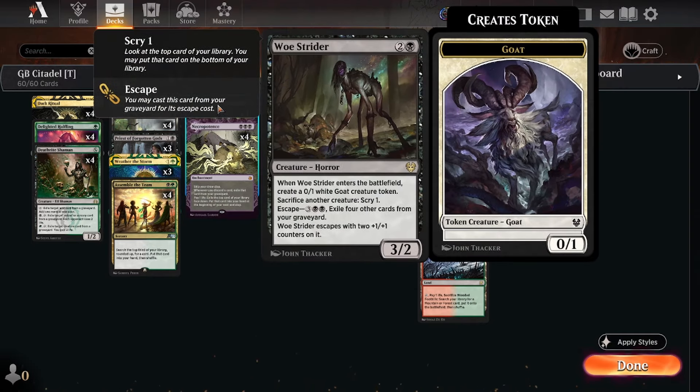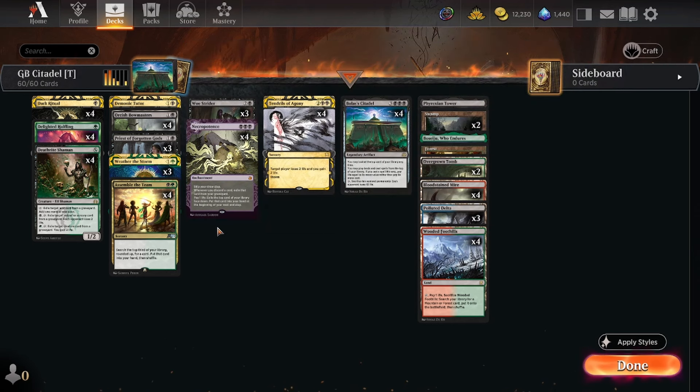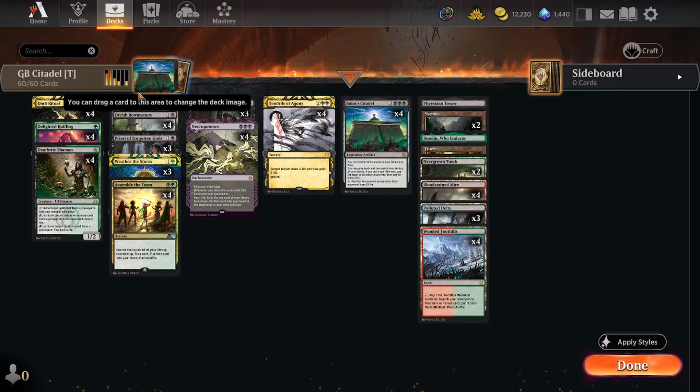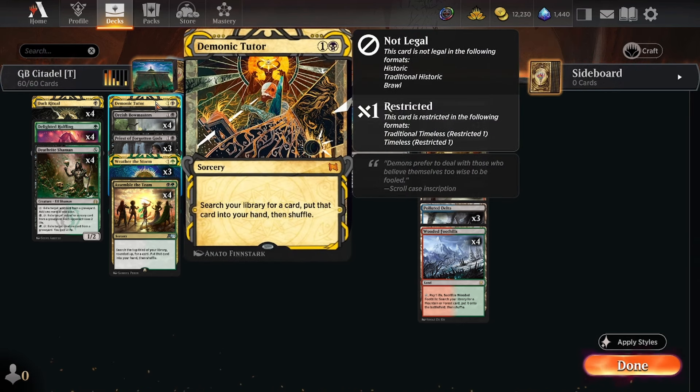Bowmasters makes new creatures, Woe Strider also makes new creatures, so we'll have some things lying around. When you're going off you're also going to be playing creatures off the top of your library. We then have a bunch of tutor effects — we have one copy of Demonic Tutor: search your library for a card, put it into your hand, then shuffle. You can use this to find Bolas' Citadel or find Dark Ritual, which might actually be more common just to get you the mana.